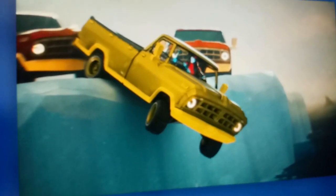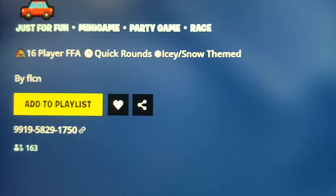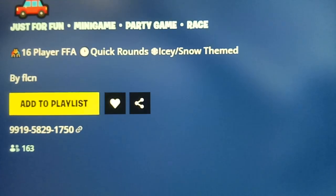In this game, you can have quick rounds. This game was created by FLCN. The map code of this game is 9919-5829-1750.